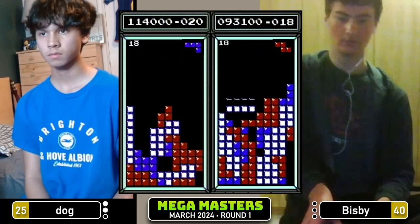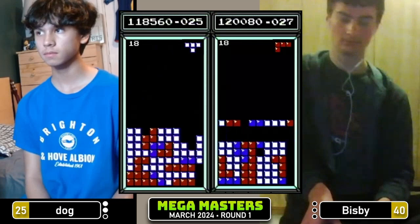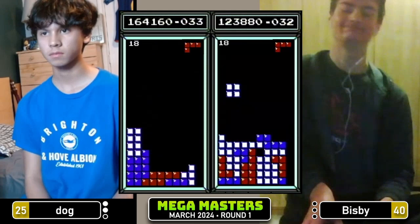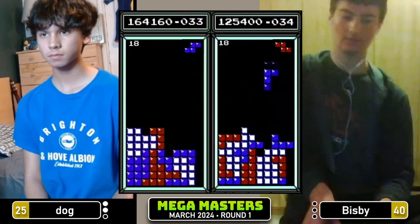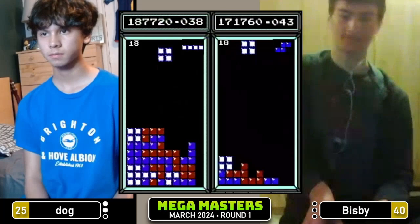Bisbee with a couple of misdrops — board not looking so fantastic at the moment. Nice flat bar. Bisbee is ready for quite a dirty Tetris, does get it. Tetris on row seven for Bisbee. Bisbee with one more hole to open up — gets that open. Gets an annoying S piece there, but sets up the L tuck and gets the L. 148 for Bisbee, 187 for Dog.